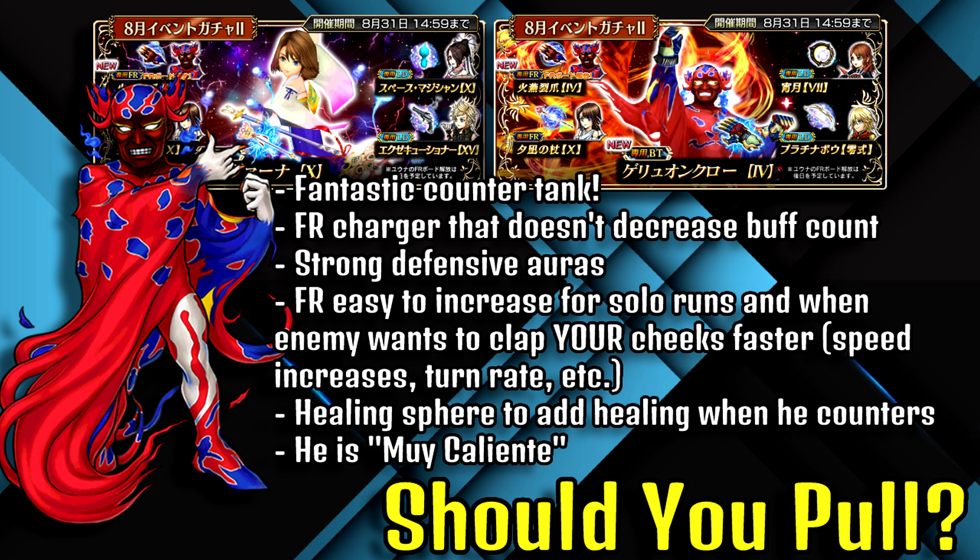Ruby Kante overall is a fantastic counter tank. He reduces the amount of brave and HP damage hitting him, and with his counter attacks — his first counter being two HP attacks and his BT counter being four HP attacks — he puts out a great amount of HP attacks in response to being hit. If you have his FR active or somebody else's FR active, and if you have the Glove Ultimate Weapon maxed out, you can get some pretty solid numbers out of him.